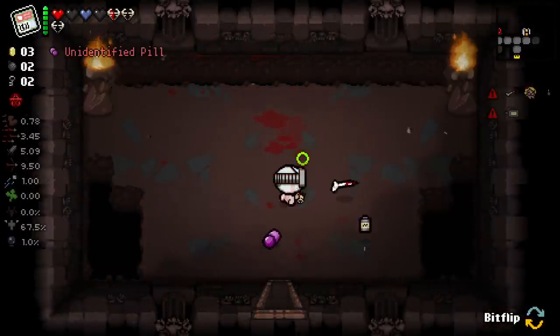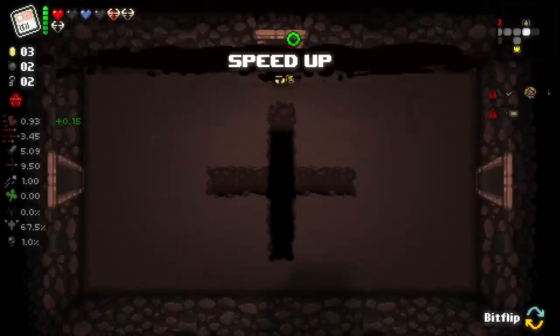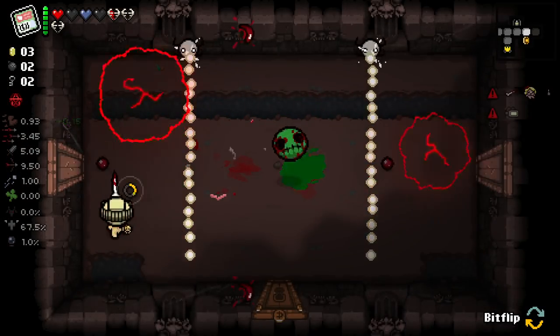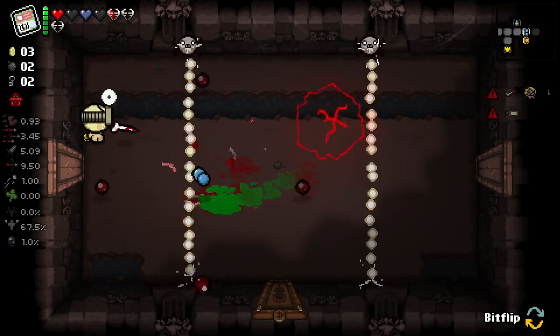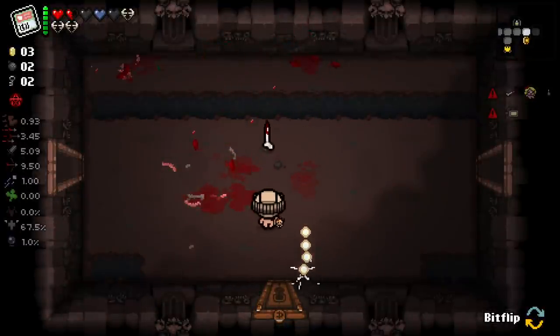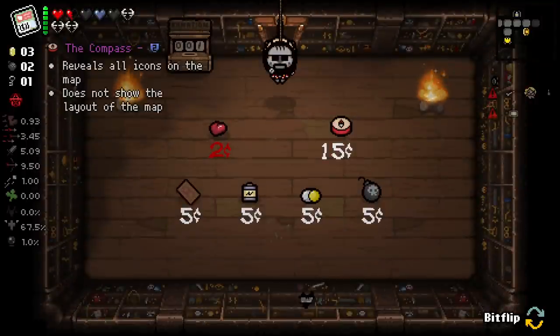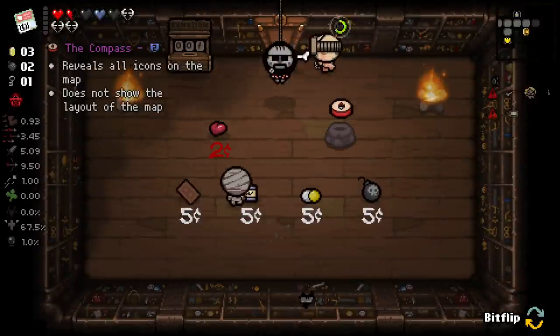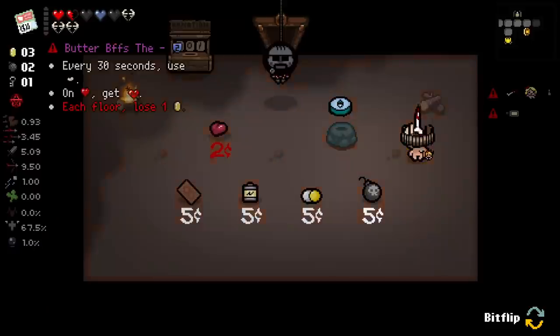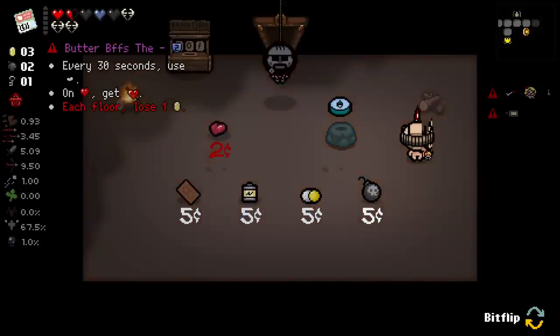Black Sack. There's the speed up again. That little Leech every three rooms is really not going to be a problem for us I don't think. Health up there as well. So we get one of these guys - Maze Roma, that's what they are. Let's corrupt this bad boy. Every 30 seconds we're going to use Butterbean. On heal, we gain BFF.